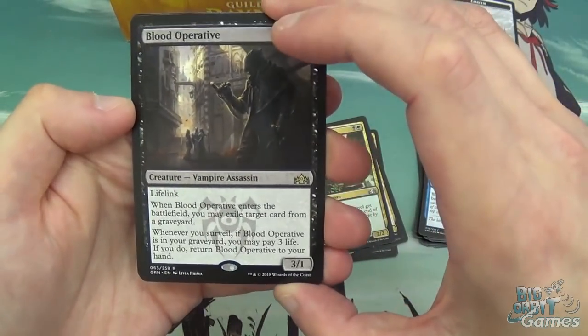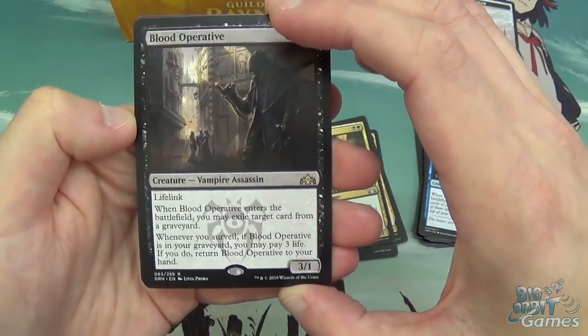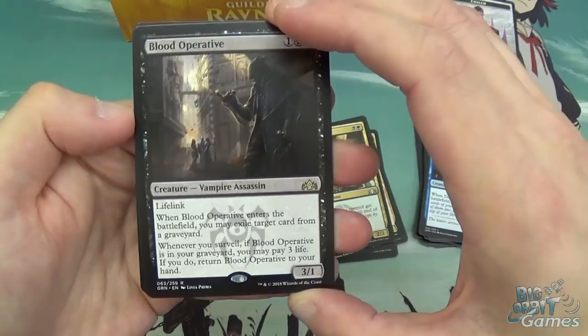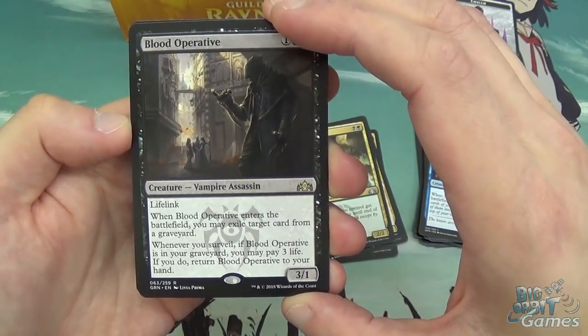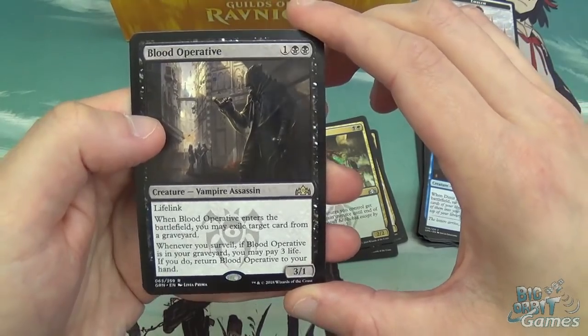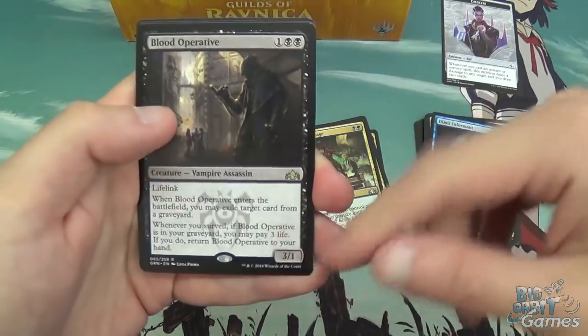Blood Operative: three mana, 3/1 Vampire with Lifelink. When it enters the battlefield, you may exile a target card from a graveyard. And whenever you surveil, if it's in your graveyard, you can pay three life — if you do, return it to your hand. Pretty good. Recursion with the Dimir mechanic of Surveil.